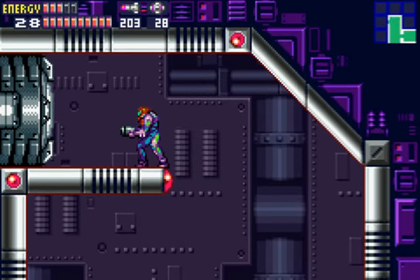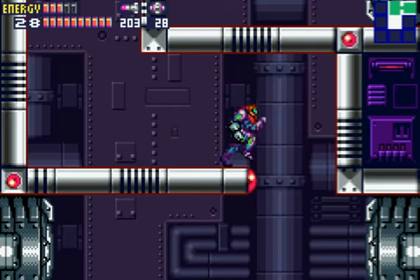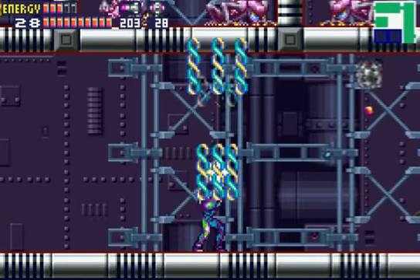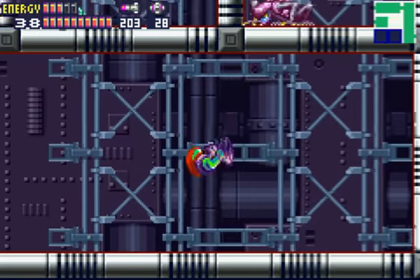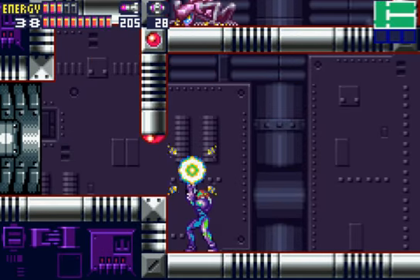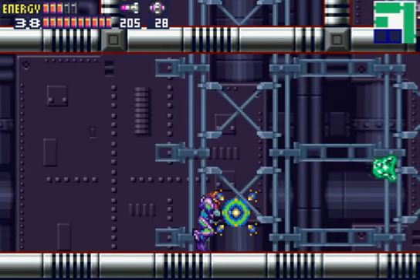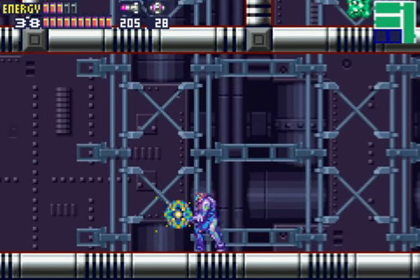Above you is going to be a save room, but if you don't need a save room, like me, you'll just fall down. To the right it's just going to be a room of basically nothing — you can just recharge your stuff in here before you fight a boss, which is coming up. If you want to do some recharging, go ahead, but you don't really have to.